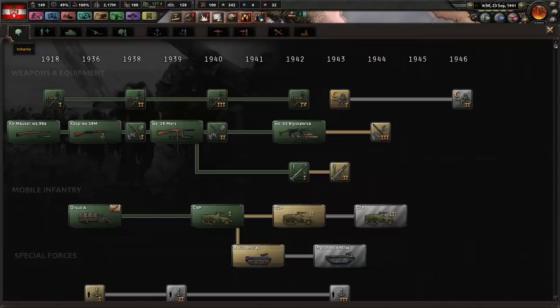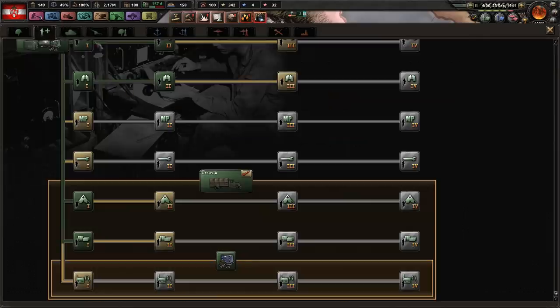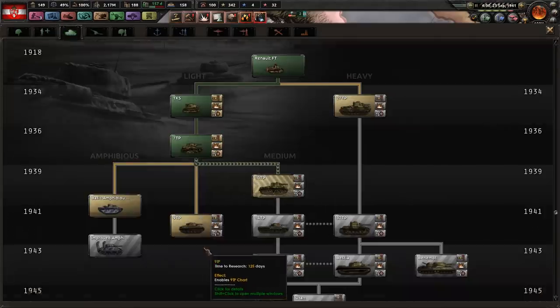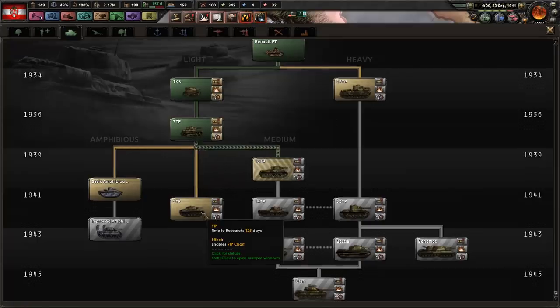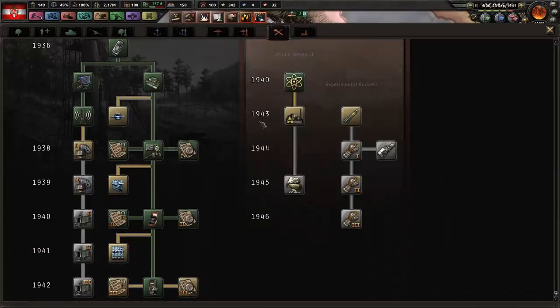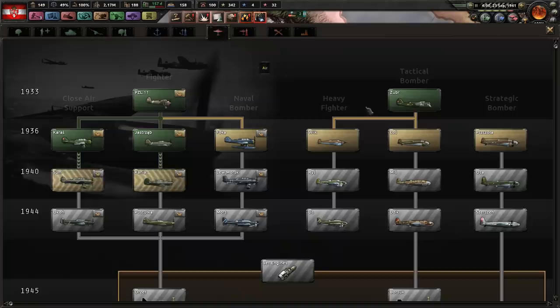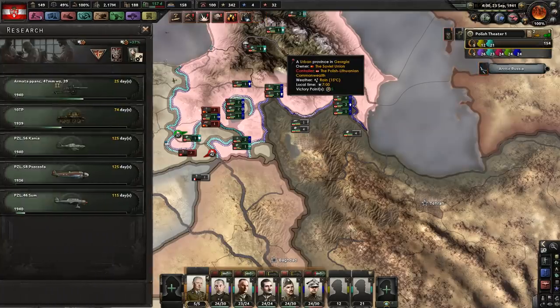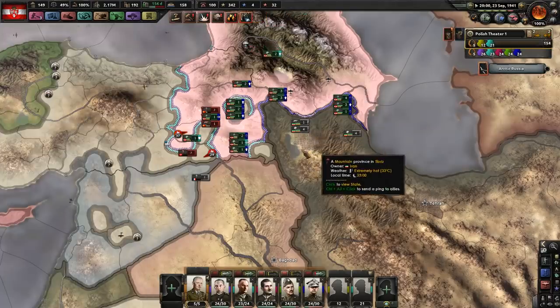We could upgrade our light tanks again. I'm going to go ahead and upgrade — no, we're not going to upgrade Mechanized yet. I think we probably should go for upgraded bombers instead. Now, it's the strategic bombers that can drop nukes, right? I think so. So if we are ever going to use nukes, we need to have strategic bombers sitting around and ready to go.